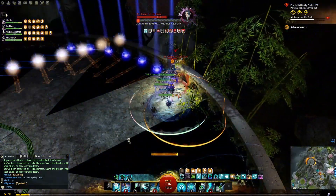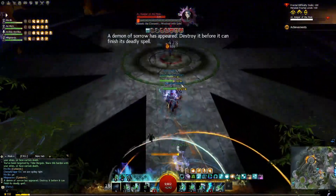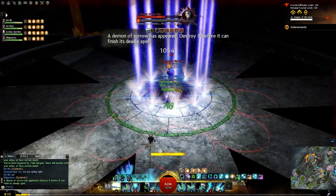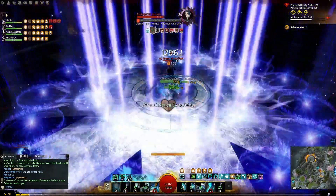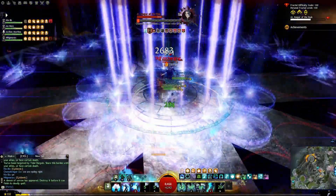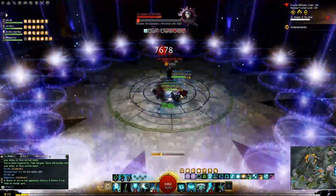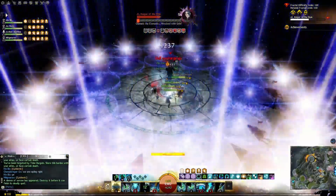Incoming Elite Specs with the next expansion may change things, but for now Scourge is the only party-wide Barrier support available. Intra-class balance is absolutely destroyed by this. I have not ever found a group doing the Bone Skinner Strike mission that doesn't require one Heal Scourge, and I can't blame them. In my mind, this issue is entirely on the balance team.